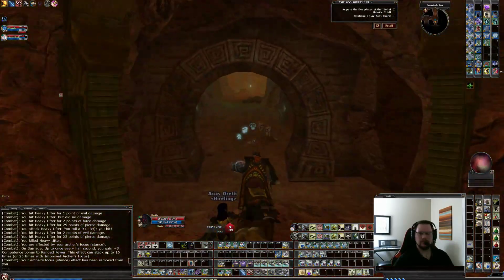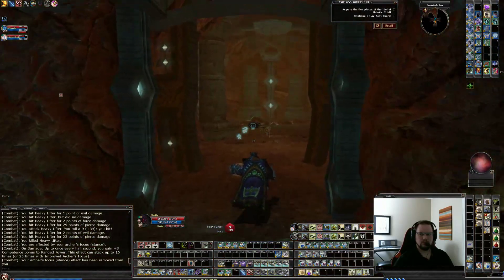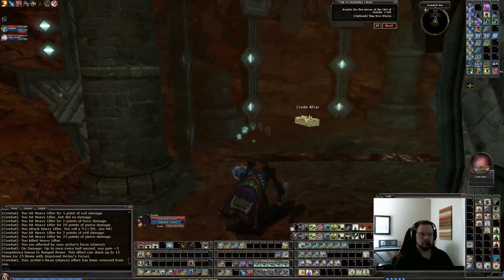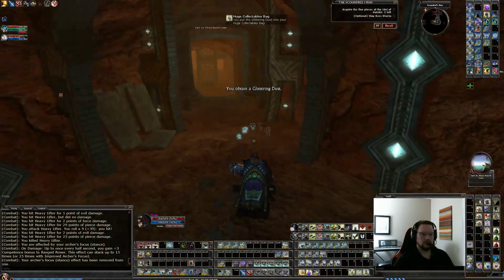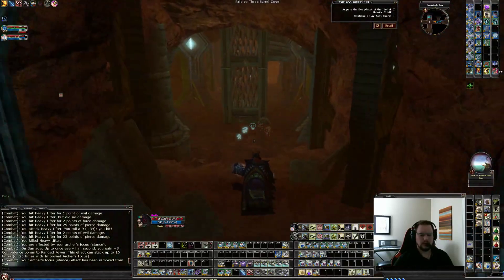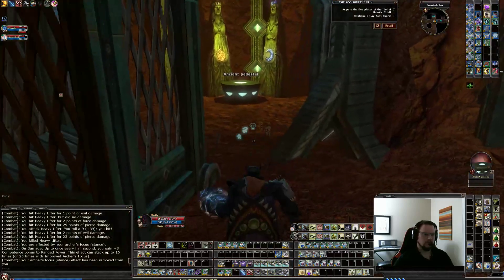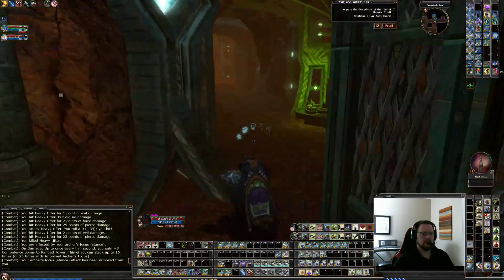We got aggression here. Another collectible. There's the exit — we do not want to exit. Now we're back at the beginning, so you can hit the shrine or continue.